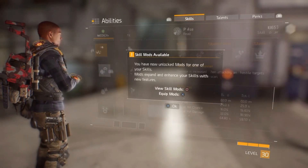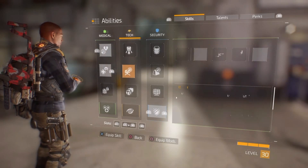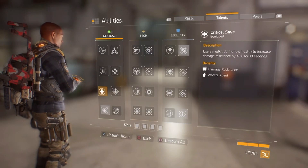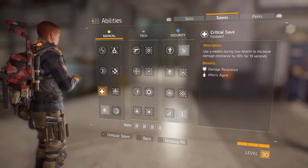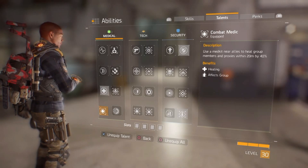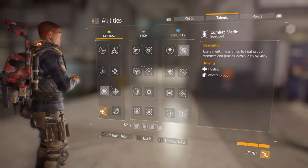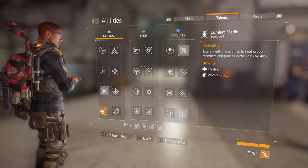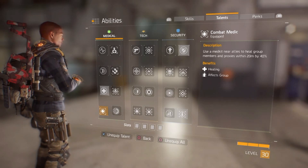As far as my abilities go, I'm using Pulse and First Aid. For Survivor Link: Critical Save — use a med kit during low health to increase damage resistance by 40%. I'm also using Combat Medic — use a med kit near allies to heal group members and proxies within 20 meters by 40%. What's really nice is that even if you're running solo, you yourself count as an ally, so it actually gives you the 40% as well.